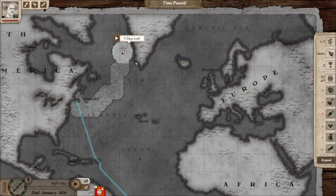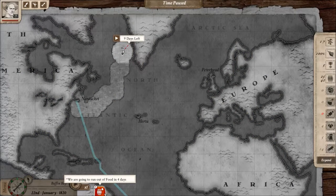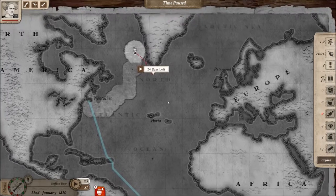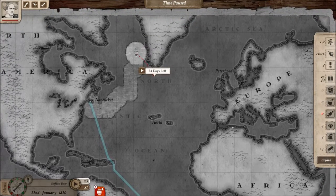We are sailing with our ship in open waters and this little red notification appears. The notification is red because it's a warning, so something important to deal with really quickly. By highlighting it we can see that we are going to run out of food pretty soon. This is obviously really bad, so it's something you should tackle as soon as possible. But what are your choices?